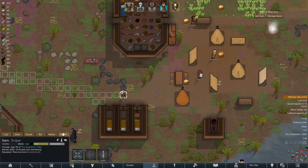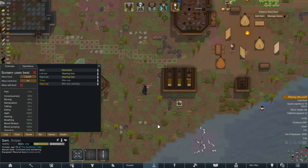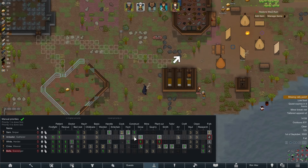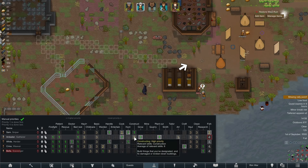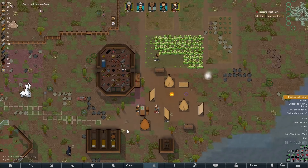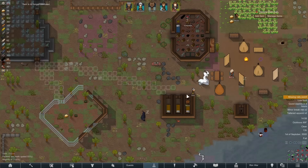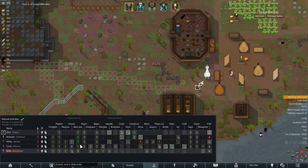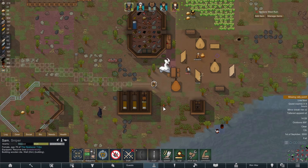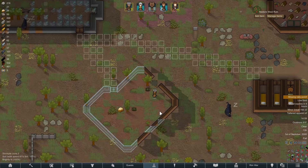Sam is now in confusion due to dementia. That is not good, seeing as Sam is our primary constructor and our backup chef. And they're no longer confused — okay, I thought it was gonna last way longer than that. Glad it didn't. I think we need to set Sam to animal handling as a second priority. We need to get this stuff built as soon as we can.